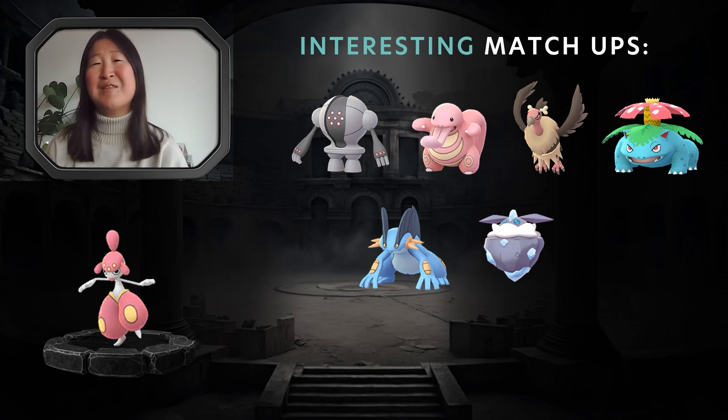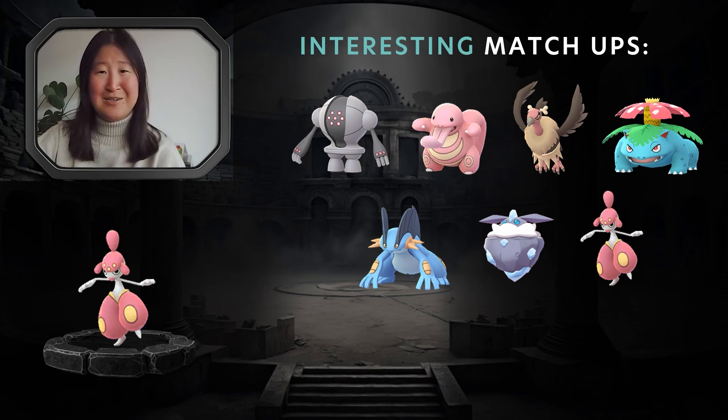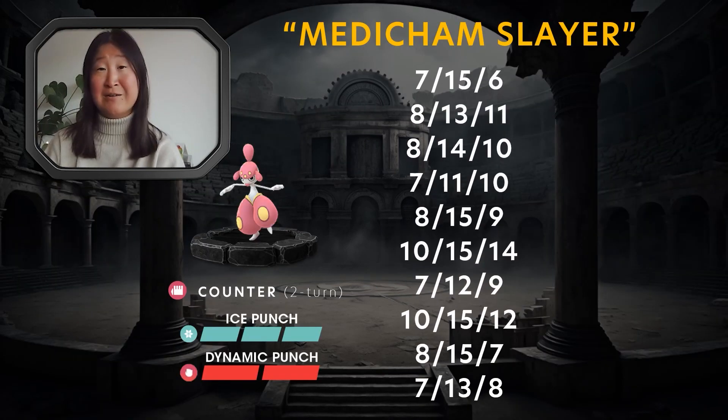The last matchup is the mirror, and it's interesting because it really depends on how people like to play it out and what moveset they're running — Ice Punch and Dynamic Punch, or Ice Punch and Power Up Punch. The main reason this is especially interesting is something recently discovered by a player named ItsAxin, who was the 2023 Pokémon GO World Champion. He played a Medicham with certain IVs — now called the Medicham Slayer IV spread — running Ice Punch and Dynamic Punch, going straight Ice Punch against the opponent because it does more damage and takes less from their Medicham.